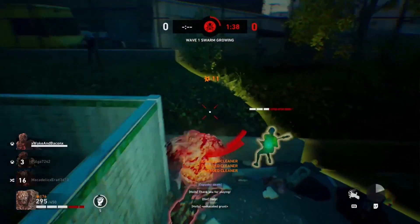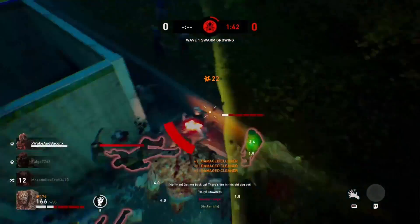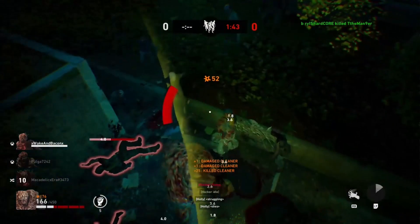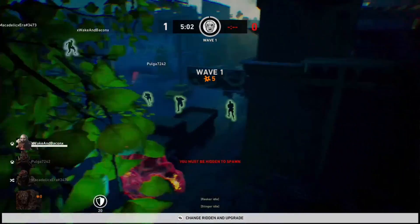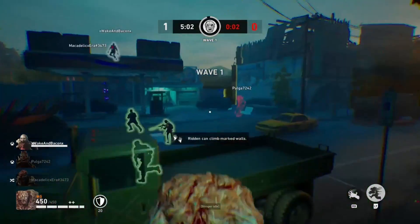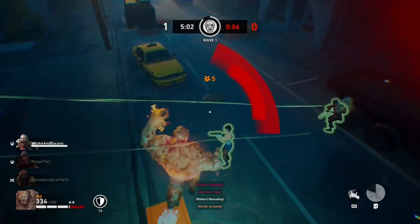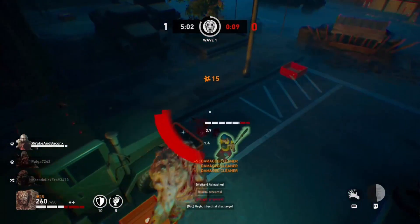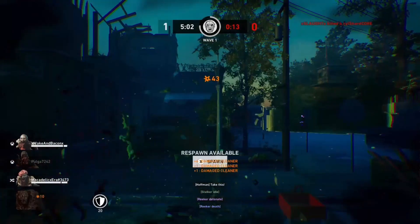I'm really trying to solo people out, trying to get them closer to the storm, interrupt it so they can't revive their team. And now we're going to move into a round 2 situation. I'm spawning in on the team, I'm dropping in. Unfortunately I couldn't really solo anyone out, but I'm just trying to create some chaos in the pack there.